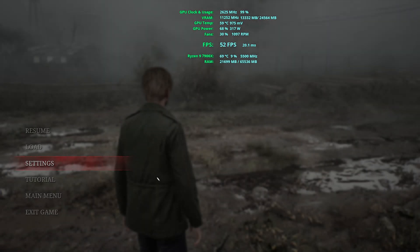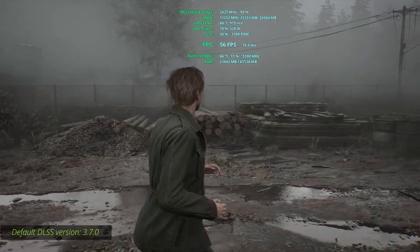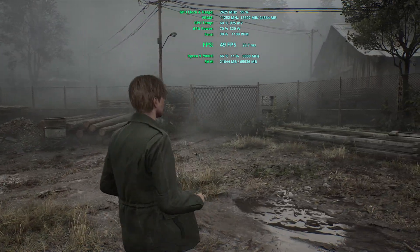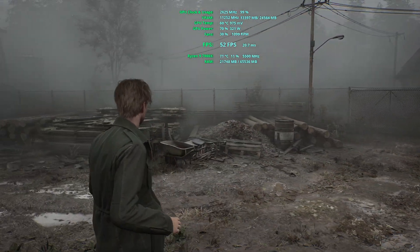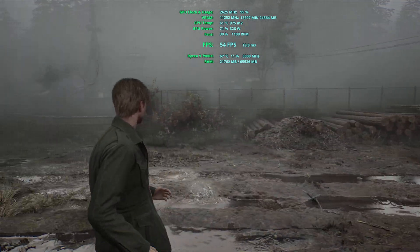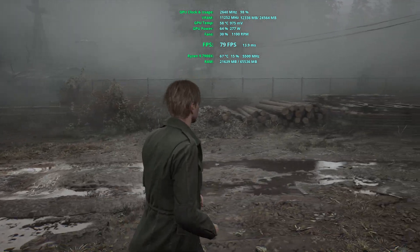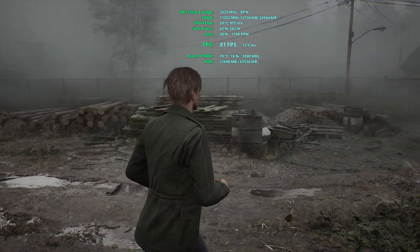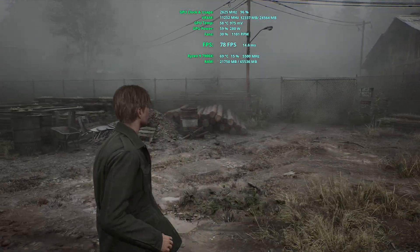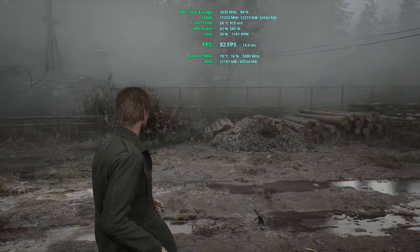In Silent Hill 2 Remake we can see that in native this game looks really nice, and the fog is a huge element of this game so picture quality should matter at least to some degree. Unfortunately this game still suffers from that annoying Unreal Engine 5 stuttering. Changing to DLSS quality, this fence looks a bit worse compared to native, but other than that the visual appearance is still nice, and I would personally appreciate this FPS rather than having the fence look prettier while running at about 50 FPS.